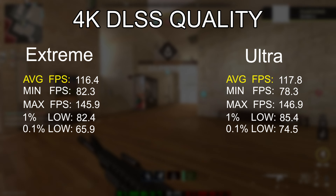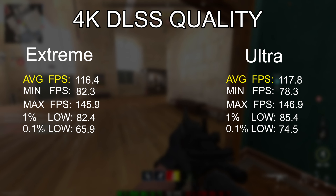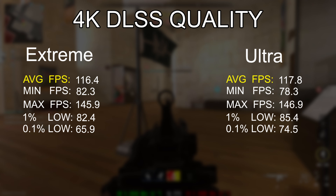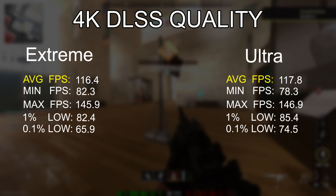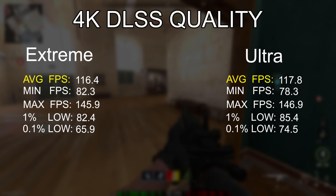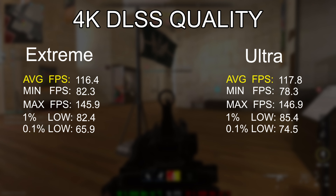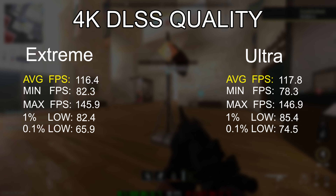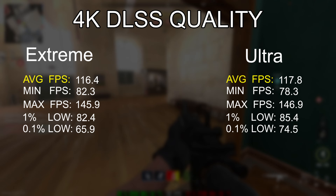What about DLSS? I like to use DLSS quality mode because it preserves as much image quality as possible. Starting with DLSS quality mode using the 4K extreme and ultra presets side by side, the numbers are not too far apart, but DLSS radically improved the frame rate — bringing it up to 116 and 118 fps respectively compared to those same presets without DLSS. This is a noticeable improvement, though the margin between the two presets did not change.